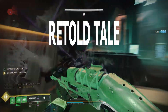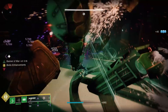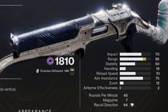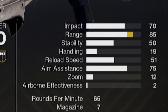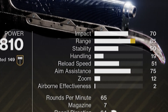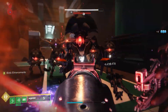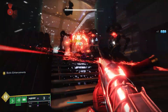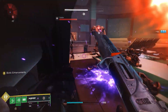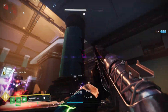At number 9, we have the Retold Tail, a precision-framed shotgun that fires at 65 rounds per minute. Another shotgun with outstanding impact and range, and it has one of the highest aim assists of any shotgun in this group. Because of its available combination of Quickdraw and Snapshot, the Retold Tail can make for an excellent PvP weapon, but it's no slouch when it comes to PvE. The Retold Tail can drop with Surrounded, Vorpal, or One-Two Punch, giving you an incredible void shotgun to use up against high-ranking enemies or bosses.